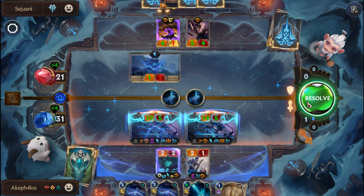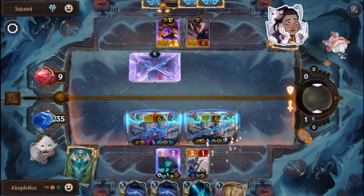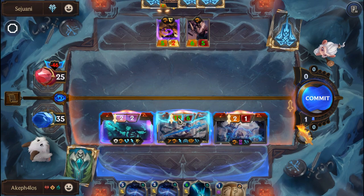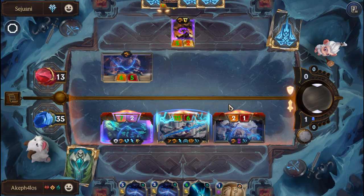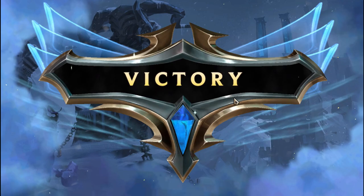Unyielding Determination triggers, but it's fine — we get to attack again. Let's make sure Gwen is on the right of the leftmost attacker, and we're going to commit it. Every moment of this has been a joy.